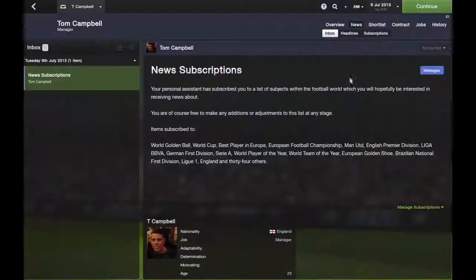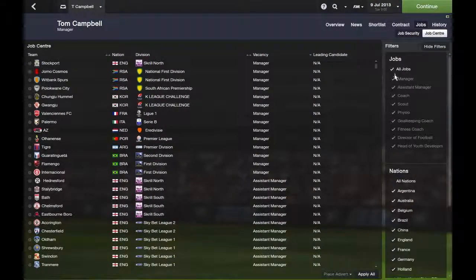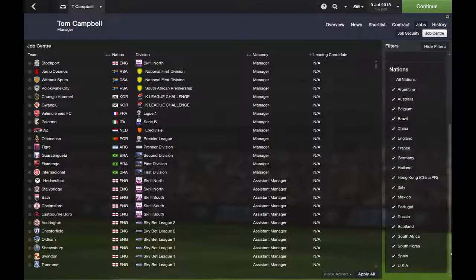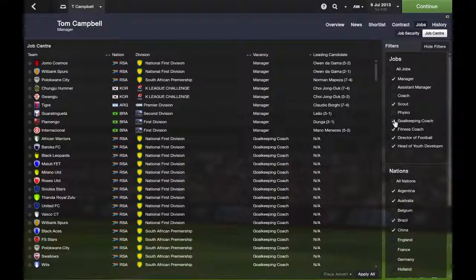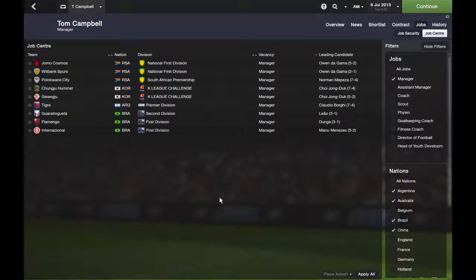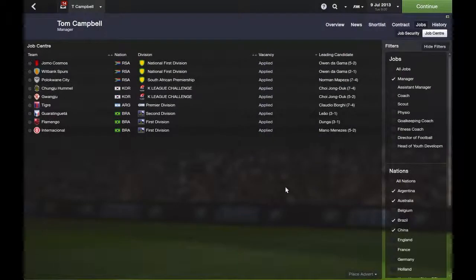The first thing you want to do is go to the job centre — it's the same as real life. You want to have all jobs shown, but you obviously don't want to go to Europe, so turn European teams off. Then set it to all jobs and turn everything off except manager. So these are the current available jobs — this is basically how you search for the jobs — and then I just applied for all jobs.